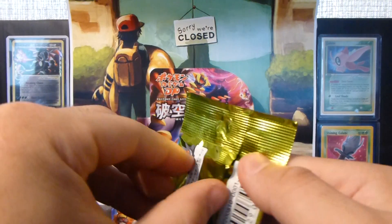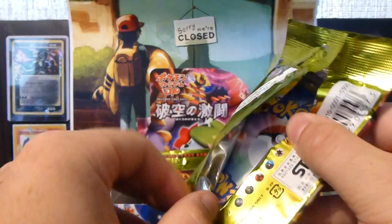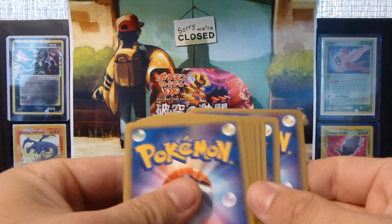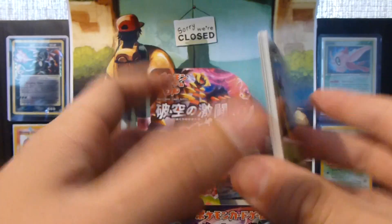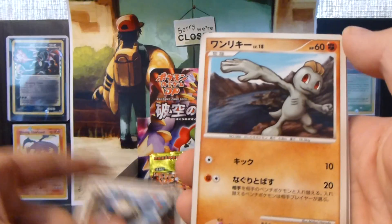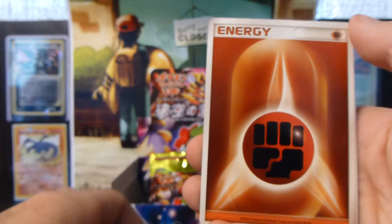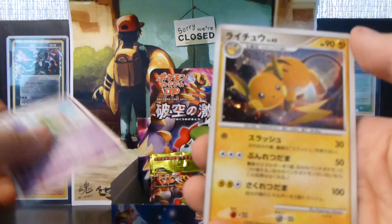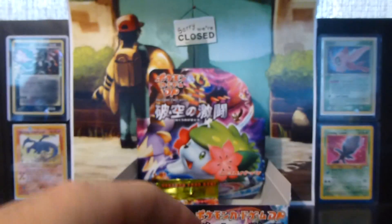Alright, four packs left in the box. Hoping definitely for another Level X. Only gotten one in the box so far. Alright, so we have a Skorupi, Cherubi, Magnemite, Machop, Piloswine, Haunter, Trainer, Fighting Energy, Steelix, Roserade, and a Raichu holo. Nice.